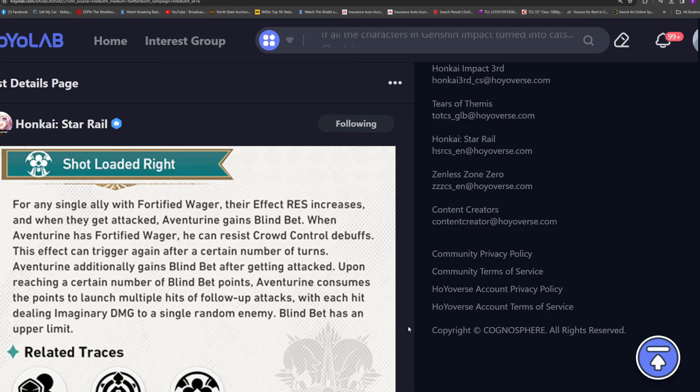The talent is all about building up his follow-up attack synergy while giving Effect RES to your team and helping resist crowd control debuffs, which is really nice. The Effect RES buff applies to any single ally with Fortified Wager, and whenever they get attacked, Aventurine gains those Blind Bet charges.